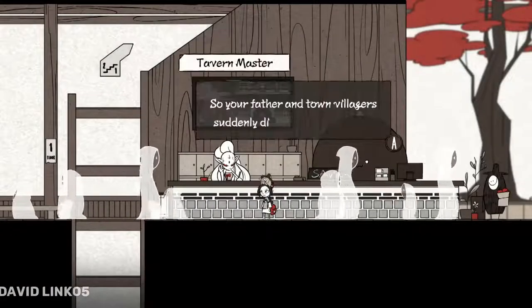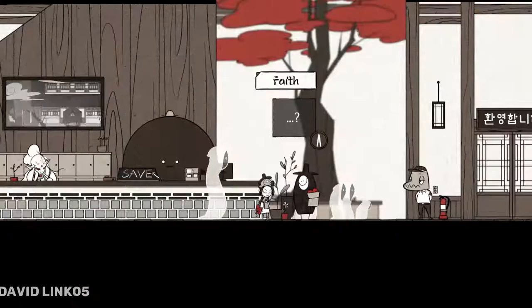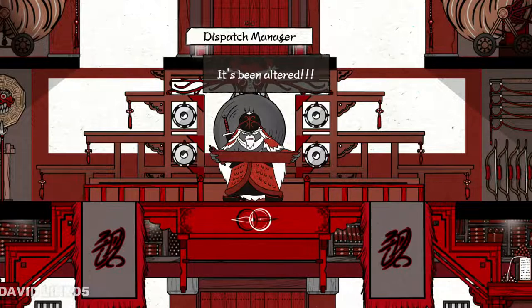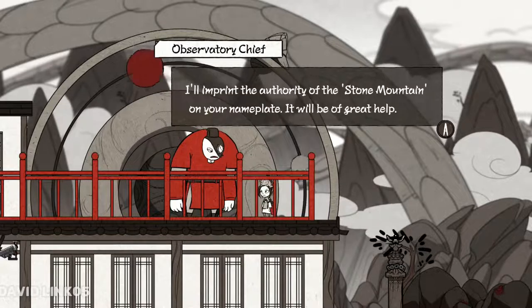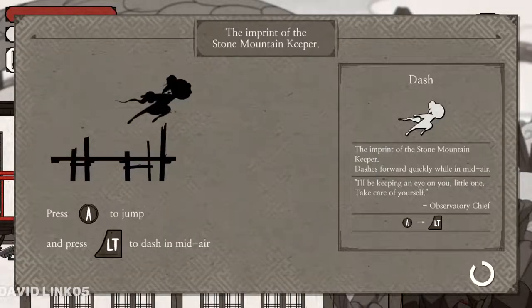As you search for clues about where Arun's father's soul is, you will encounter many unique characters that I did enjoy — I wish they had some sounds or voices. You can see the imagination that went into creating these, and they will sometimes give you a clue where to go next and a new skill like the air dodge, the double jump, wall climb — and they each have their place in purgatory and what they manage or do there.